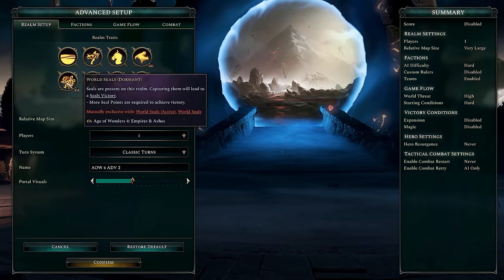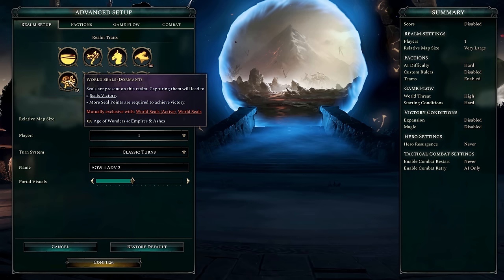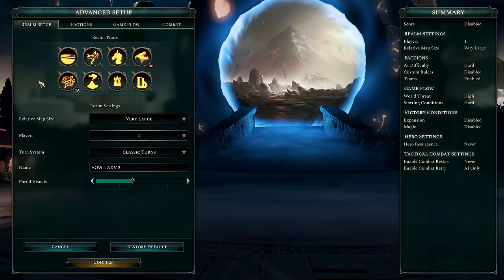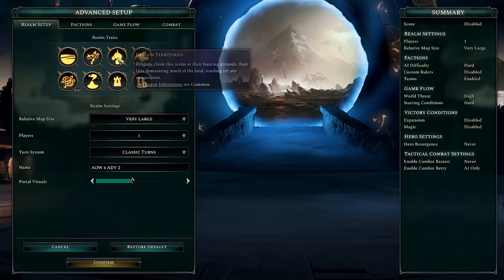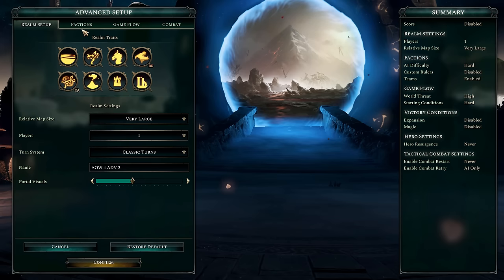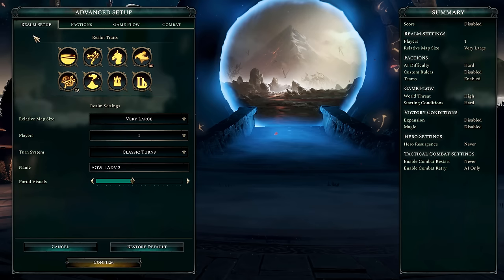The Seals Victory is mostly there to give me something else to think about. If one team of dragons is getting too close to a seals victory, I may need to intervene. Importantly, I am not going to allow myself to get that seals victory — it's only for the dragons. I can prevent them from getting it, but for me to win I have to actually defeat all the dragons or outlast them. I wanted to give myself a reason to get involved.